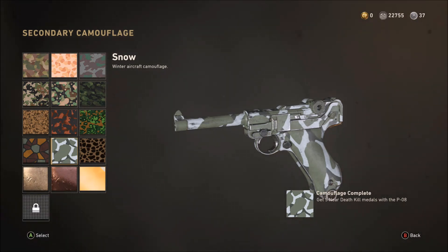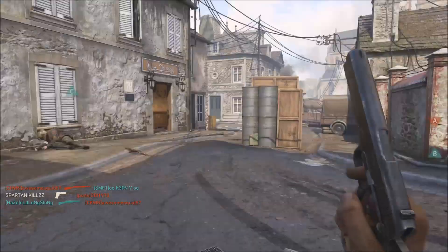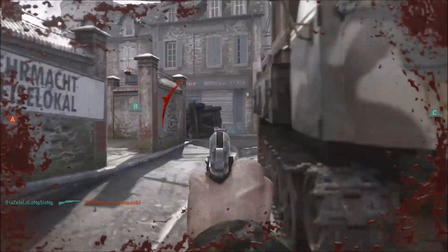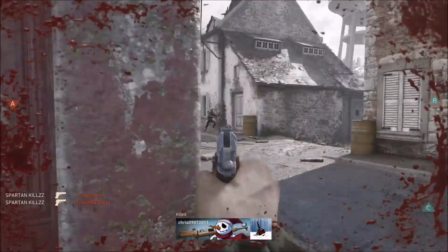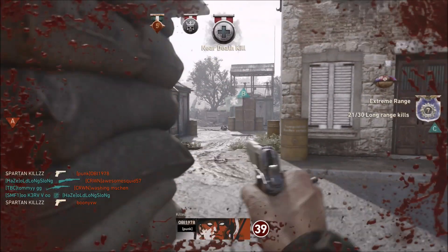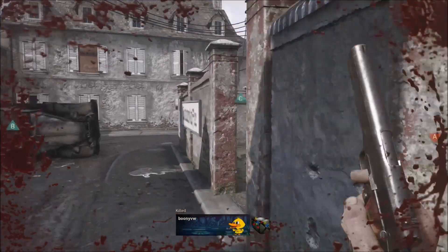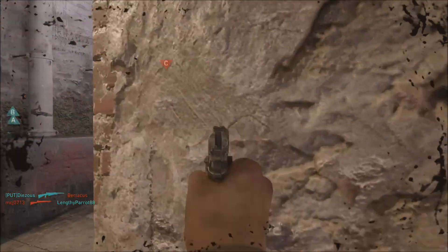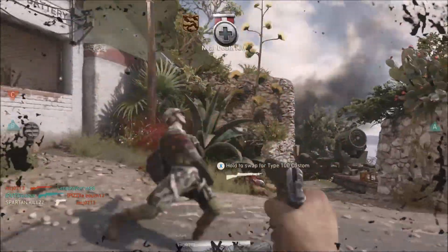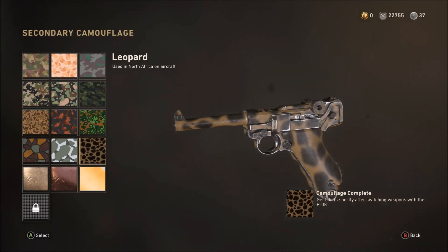The Snow Camo challenge requires five Near Death Kills — and I love this one because it's very easy. In this clip I rack up four of them in one game. You have to get shot by an enemy first — you can't plan it — but when you are shot, every kill you get in that near-death state counts. I highly recommend Hardcore mode for this since in standard core you'd need to be shot four times to reach near death, and your health regenerates. Get it done in one to two games.